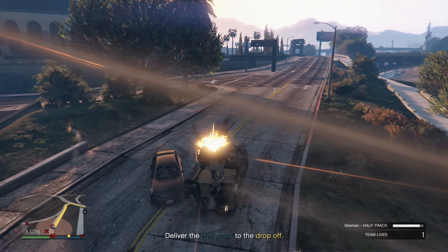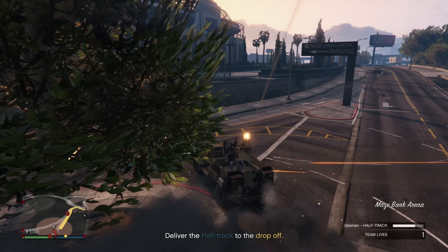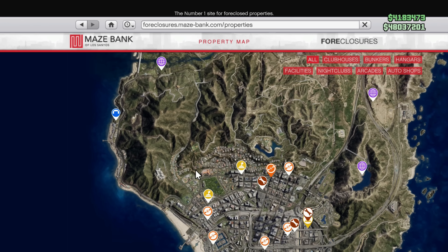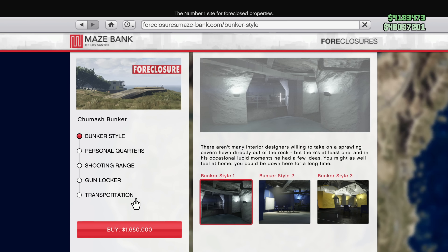If you need more information about the inner workings of the bunker, make sure to check the top right of your screen. Now, let's get into Tier 1. Tier 1 requires you to simply buy a bunker and set it up. You can buy a bunker at the Maze Bank foreclosure website. The best location is Tumash.